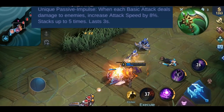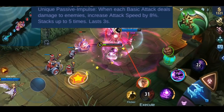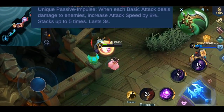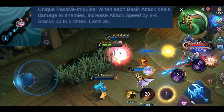The second effect is called Impulse: each basic attack that deals damage to an enemy increases the attack speed by 8%. This effect lasts for 3 seconds and is also capped at 5 stacks, so the maximum attack speed bonus is 30%. Importantly, this effect is not halved for long range basic attacks — that only applies to the first effect.